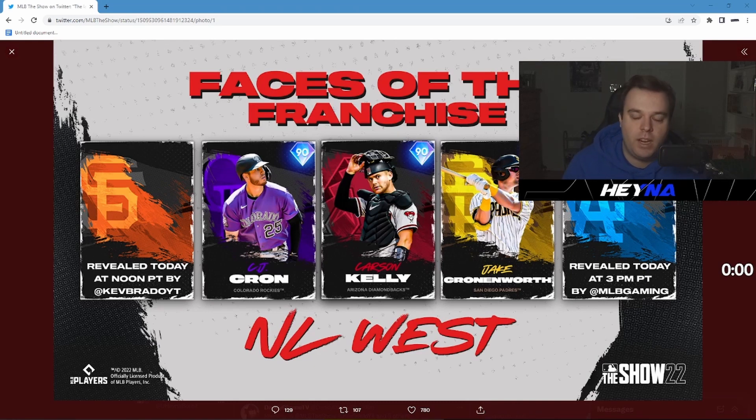MLB has put out a tweet showing that the Rockies card is going to be CJ Cron, the Diamondbacks is going to be Carson Kelly, and the Padres is going to be Jake Cronenworth — I know a lot of people liked his card last year. We haven't seen the stats on any of these cards yet. Also, Kev Brado is showing off who the Giants card is later today, and the Dodgers are being revealed later tonight right before the Diamond Dynasty stream. Honestly, none of these cards will probably make my starting lineup, but I think CJ Cron would be a very good bench bat with decent power and contact. Carson Kelly could be okay — he usually has a decent swing — and personally I've never used Cronenworth, but I know a lot of people used him last year and really liked his card.